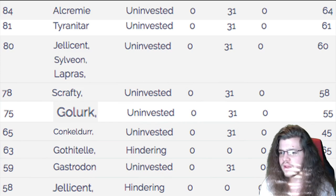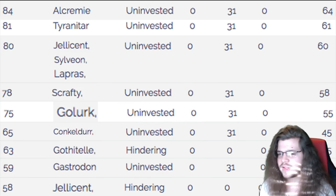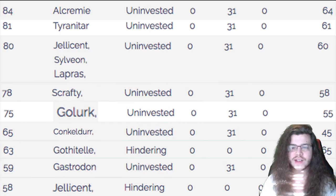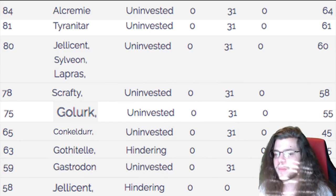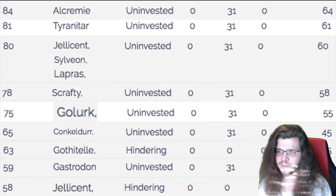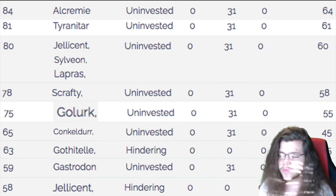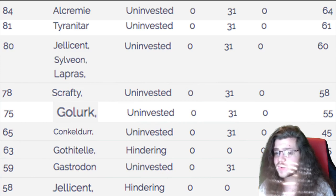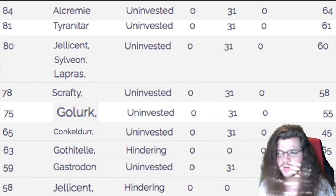Speed tiers will be pretty quick. We're at 55 speed, right in the middle — not very fast, pretty slow. We do outspeed a couple of good Pokemon. Conkeldurr we always outspeed, which is good — it won't be running a lot of speed investment. Gastrodon we always outspeed, even uninvested. Jellicent is about 50-50 — we'll outspeed it if it's running a hindering nature. If it's not, it's maybe 50-50, which is unfortunate because it's hard to know.